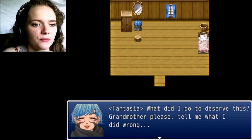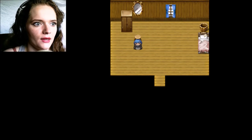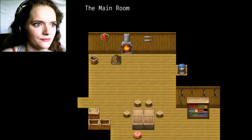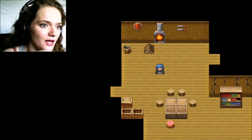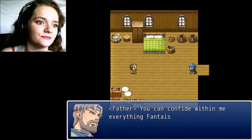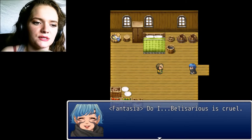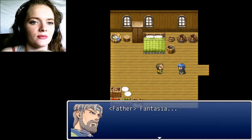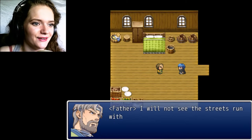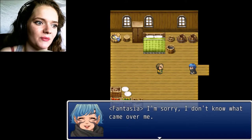What did I do to deserve this? Grandmother, please tell me what I did wrong. Maybe father can help — that would be a problem because this lord over there is trying to kill me. Papa! Fantasia, what is it? Papa, I... You can't confide in me everything, Fantasia. What's wrong? Belisarius is cruel — I beg of you to call it off. Tradition will be met. You know the price of backing out. I will not see the streets run with your blood. I'm sorry — I don't know what came over me.